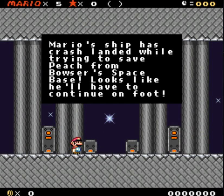Do I have a cutscene? Maybe. Mario's ship has crash landed while trying to save Peach from Bowser's space base. Looks like I'll have to continue on foot. Okay, I can continue on foot. That's fine with me.